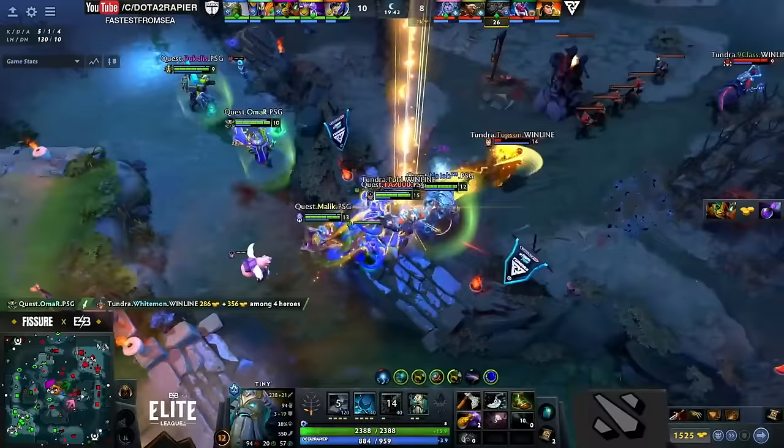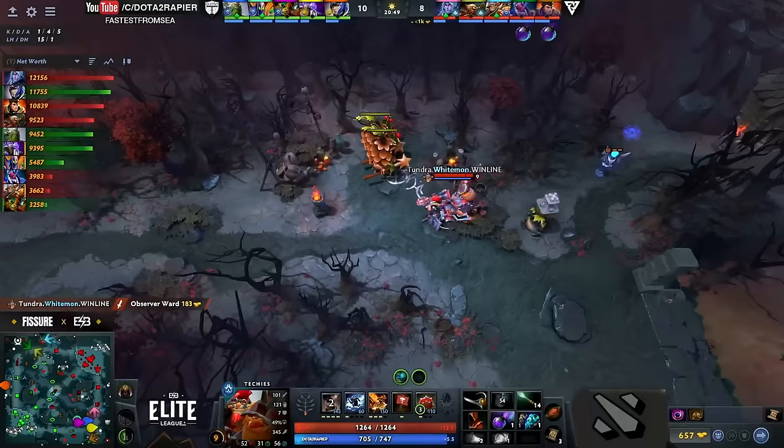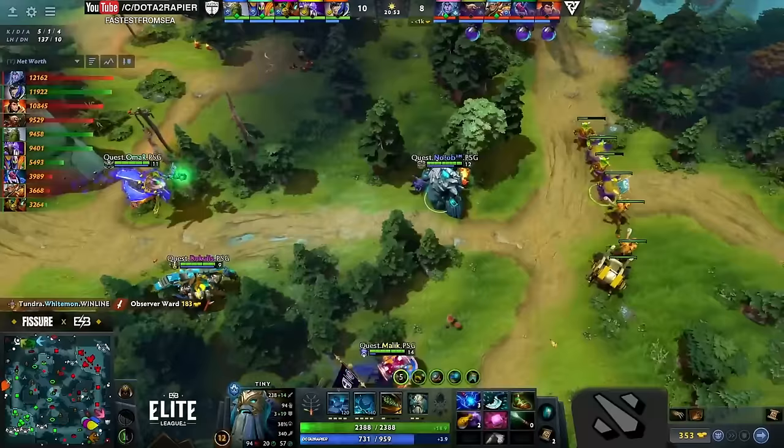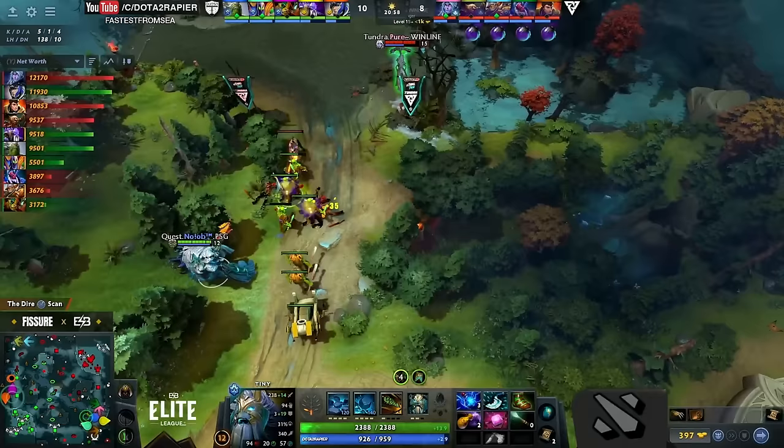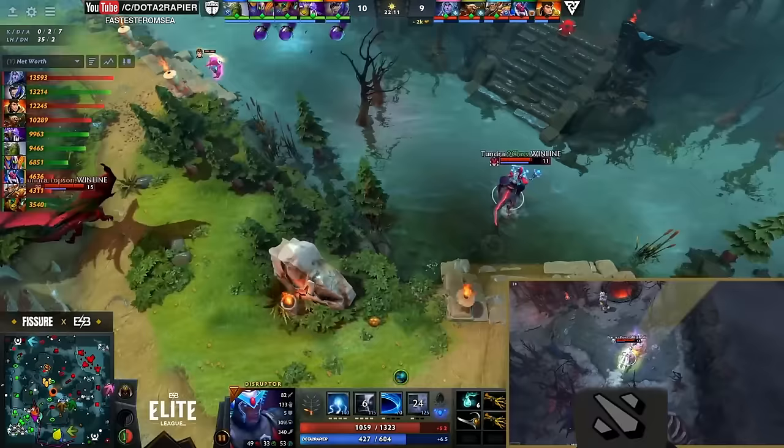Pre-BKB with that ET spirit — Toby's Centaur blinks to hold them back. Topson looking a little worse for wear there as he backs away from the Dark Seer on his wall. Pure maybe baiting — he's gone invis, they scan as well. Malik over near the lotus pool to jump in straight onto Noob though — Tiny's the focal point, half health already inside the static storm. And it looks like Quest are just gonna ditch him, let the Tiny die while the rest have jumped away across the map.